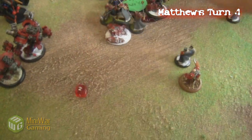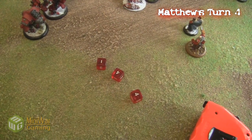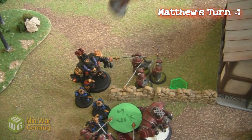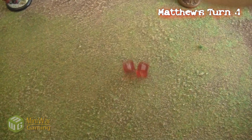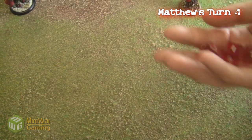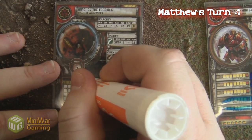Now we're going after the War Dog and we do manage to get a hit off. We do lots of damage and kill it, but it does have a tough roll of 5+, which he fails, so the dog does die. Then the other Iron Fang is in attack range of Karchev, so I'll go in for an attack. I do manage to hit him, get 3 dice, and actually roll really high, managing to do 10 damage on Karchev.